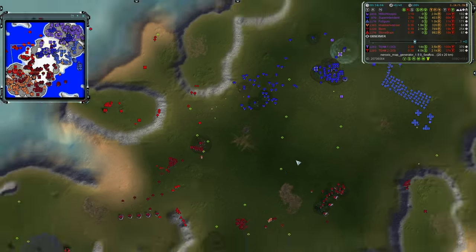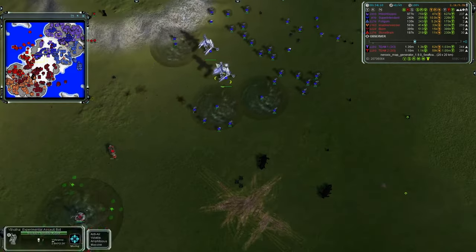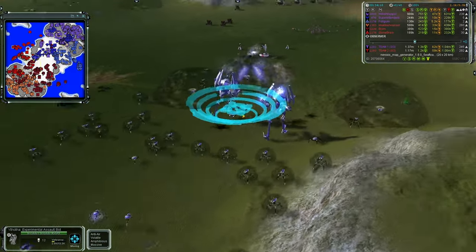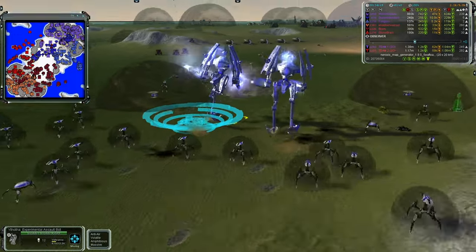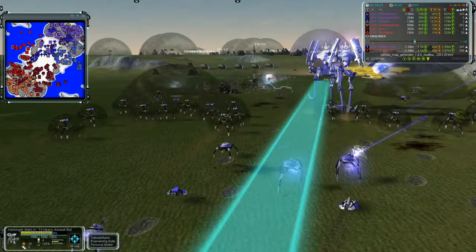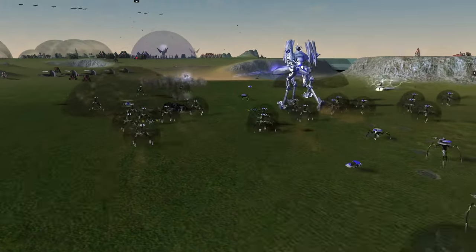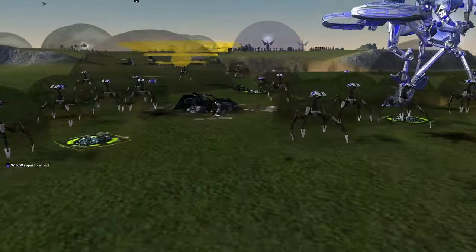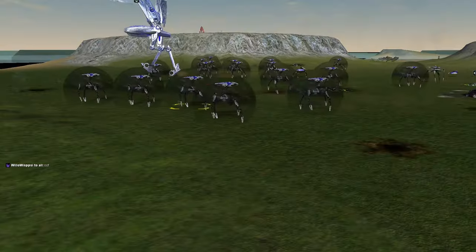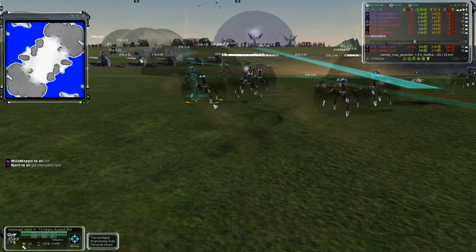The Colossi are out of position on the eastern side, which gives team one's Chickens and a huge host of Harbingers the opportunity to push forward. There's really no air force from team two — no gunships visible — just a couple of Bricks. Team one spots the opportunity and takes it, starting to run with the advantage. In this game you have to use your window — if you wait too long, you lose the opportunity entirely.